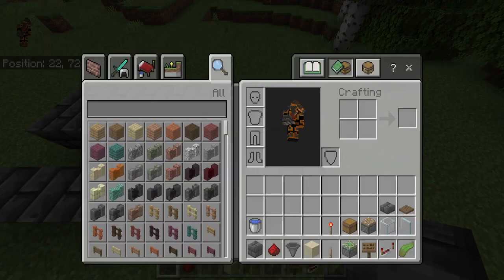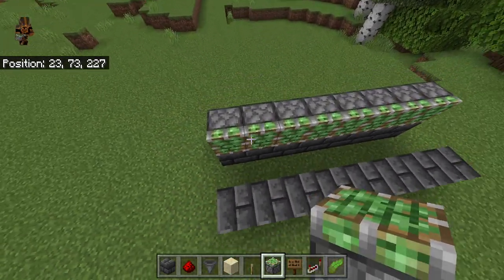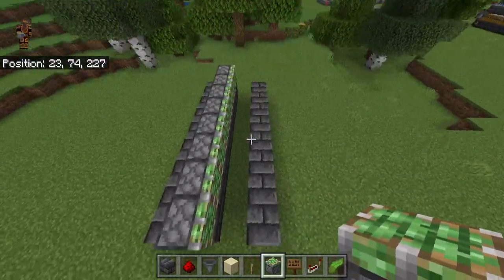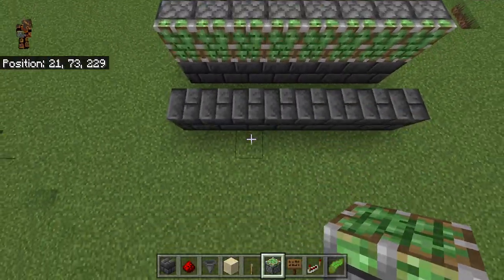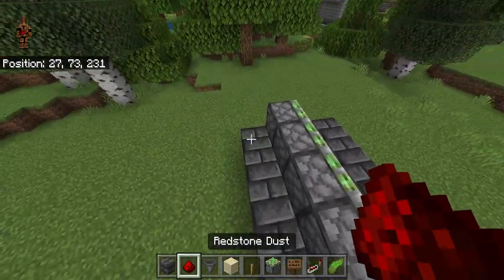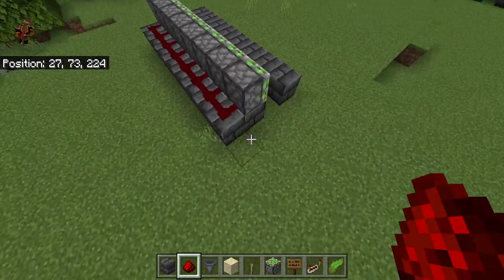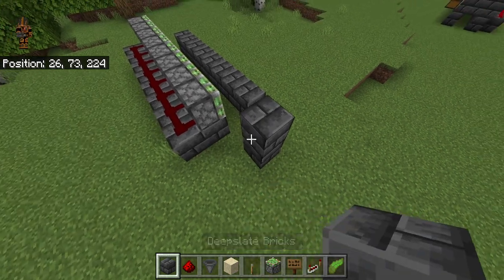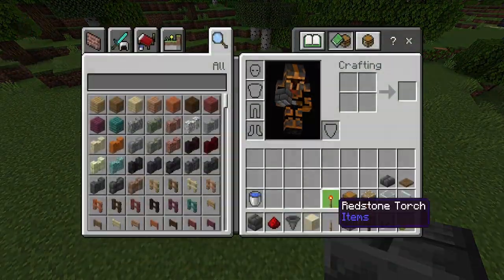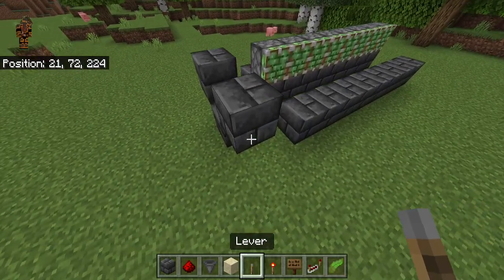Then go over here in this area and grab your sticky pistons. Go ahead and place 8 right here on the middle row of blocks — not here or here, just right here in the middle. Make sure they're facing towards the gap right here. Then go back here and place 8 redstone all along here in this area. Then go over here and place 2 blocks here, 1 block here, 1 block here, and break that middle block right there. Grab your lever, your redstone torch, your repeater, and your redstone.